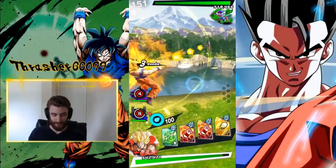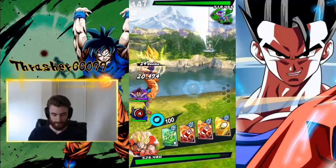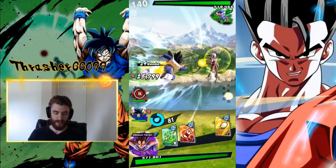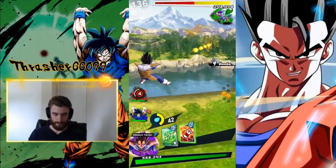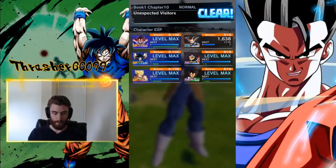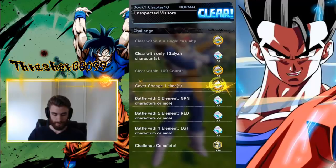This Frieza is a pain. Luckily, we are much higher level than he is, so we'll just keep rolling through here. And we switch — there we go! That's a cover change right there, because he was forcefully pushed out. So now I can just beat him and we're good to go. And now if we go in and look at the challenges, we should have completed the cover change. And that's all there is to it. Any character can do a cover change as long as you forcefully move your old unit out — that is a cover change.